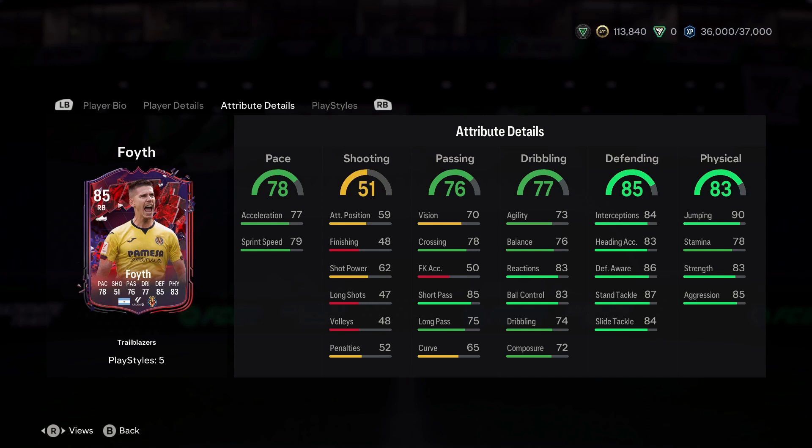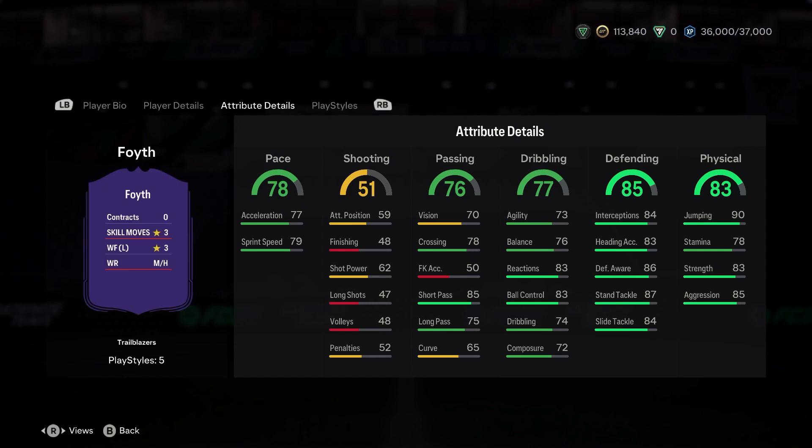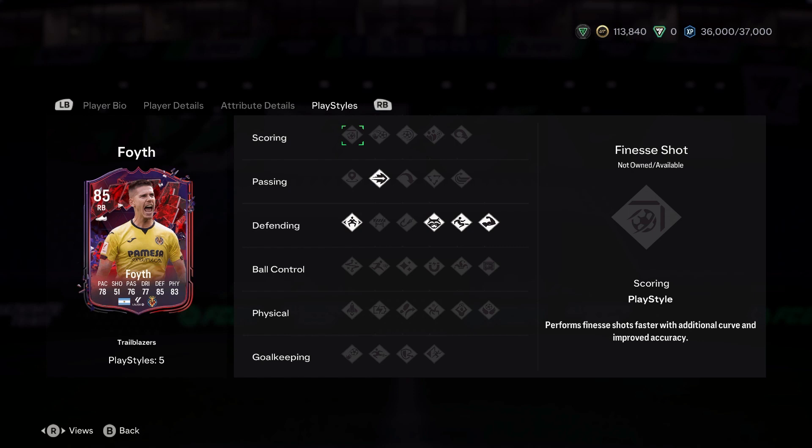I suppose he can pass alright for a defender, but not much else about him screams positivity sadly. Play styles: ping pass, jockey, anticipate, slide tackle, and bruiser.